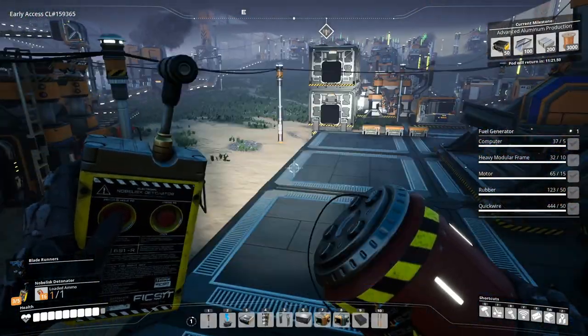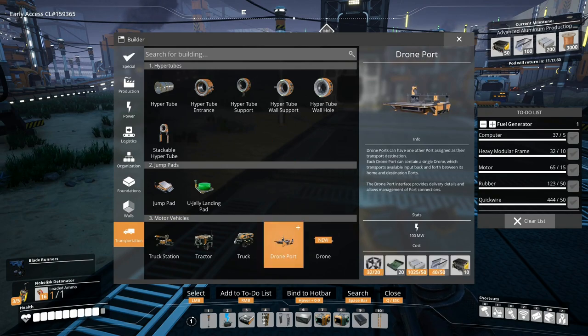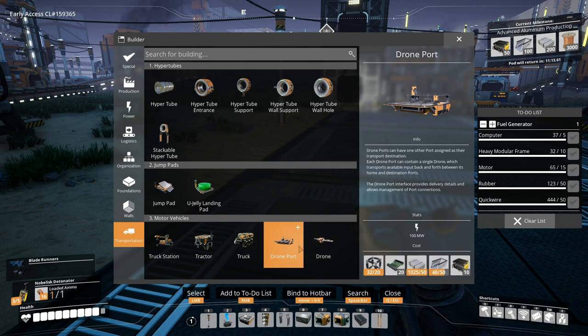Okay, let's put these berries here and let's start working on drones - like how do we do this? Okay, drone port - so drone ports have one other port assigned as their transport destination. Each drone port contains a single drone which transports available input back and forth between its home and destination ports. The drone port interface provides delivery details and allows management of port connections.